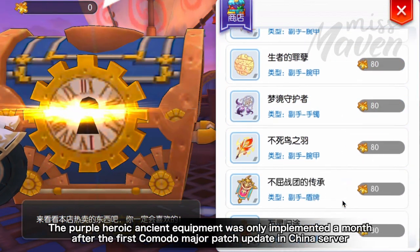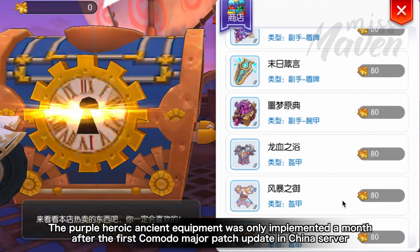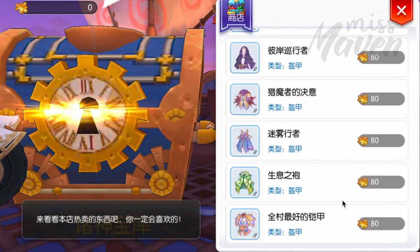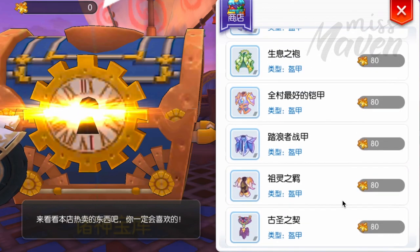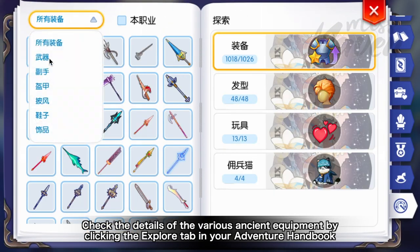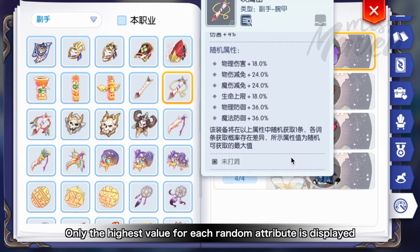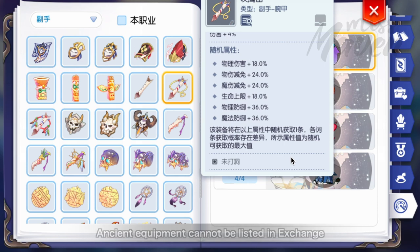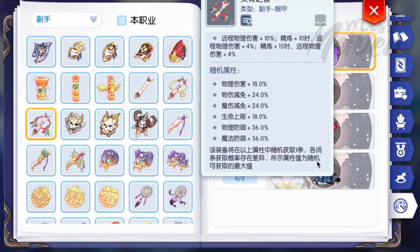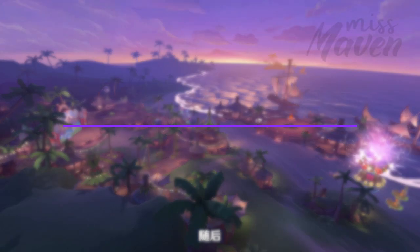However, the purple heroic ancient equipment was only implemented a month after the first Komodo major patch update in the China server, so expect that only green and blue ancient equipment will be available first. We can check the details of the various ancient equipment by clicking the Explore tab in your Adventure Handbook. Do take note that only the highest value for each random attribute is displayed in the handbook. Ancient equipment cannot be listed in exchange, so you really need to pray to Lady Luck if you want to get the most optimal stats.